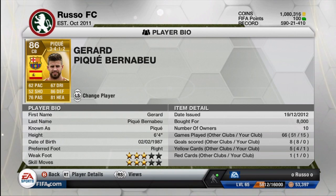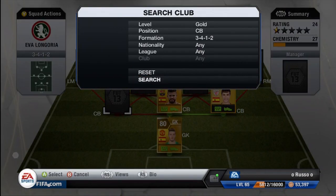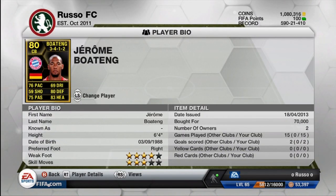Moving on to the next center back, we do have Gerard Pique, as most of you guys know — a very good player for Barcelona. 62 pace, 86 defense, and 81 heading. Pique played excellent in this formation. I have no idea why he was terrible for me when I used him in a 3-5-2, but when I moved to this formation he played really well. I'm not sure if that's because the CDMs did more work in the 3-5-2 and we only have CMs in this.